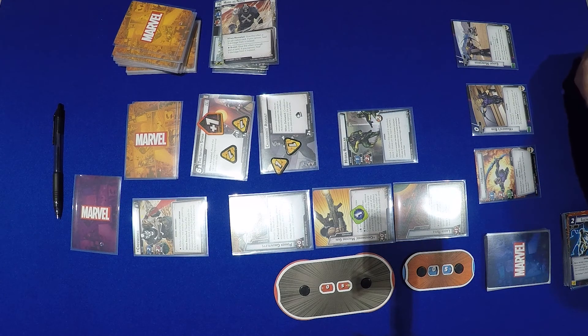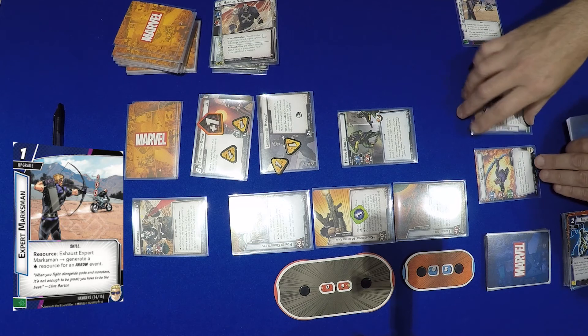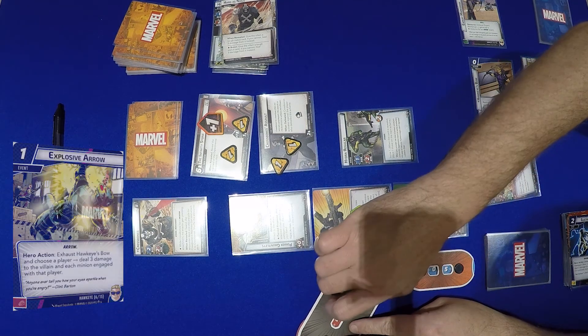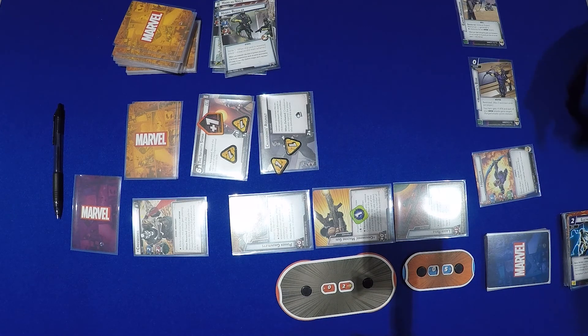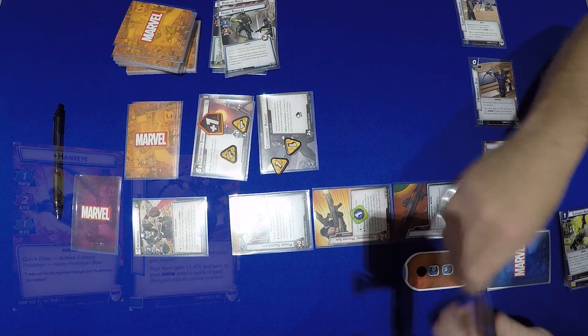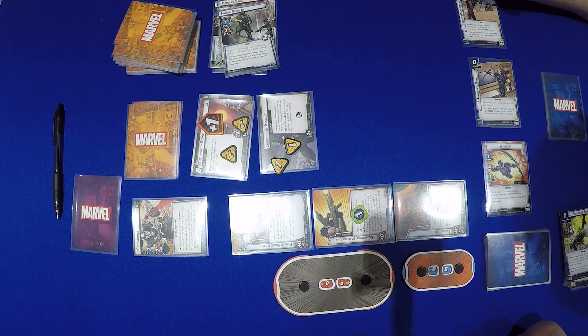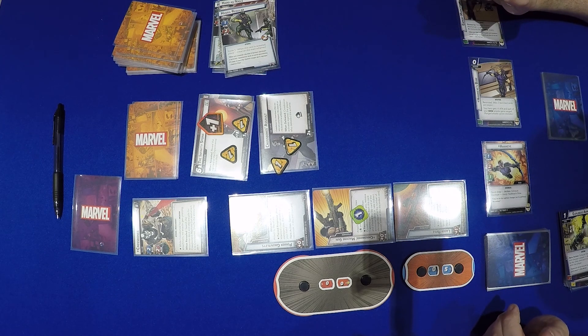My go. We generate a wild resource with Expert Marksman and use Hawkeye's Bow to play Explosive Arrow, dealing 3 damage to the villain and each minion — putting Crossbones down to 2 and eliminating the Hydra Regular. Hawkeye then finishes off Crossbones 2 with a 3 attack. Crossbones is knocked out and defeated! You can also check out the Spider-Woman game I played using her starter deck from the Rise of the Red Skull box — link in the description. Like, subscribe, leave a comment, and see you back soon for a new game. Bye bye!